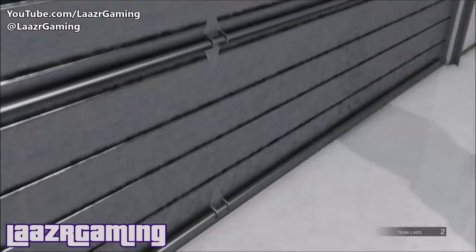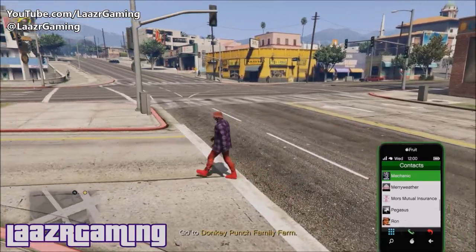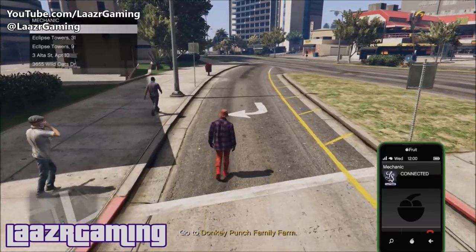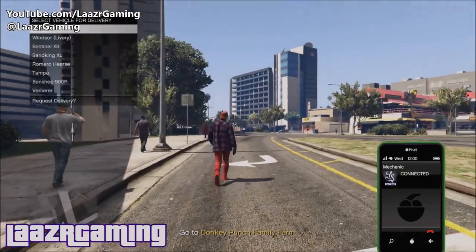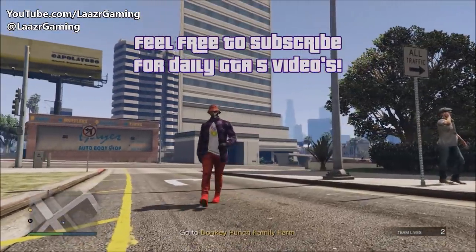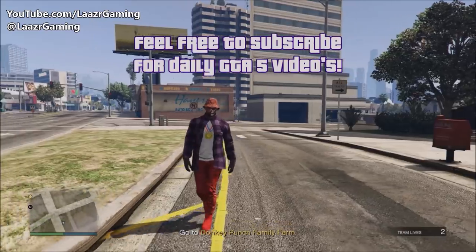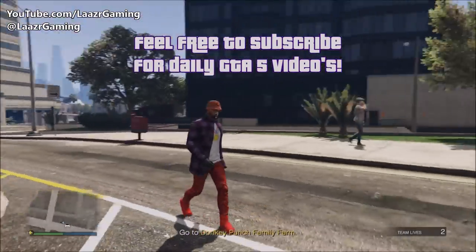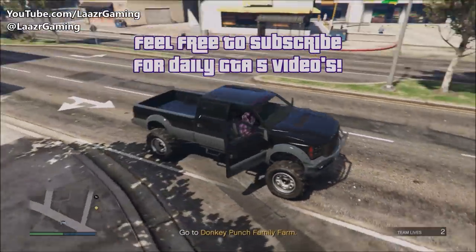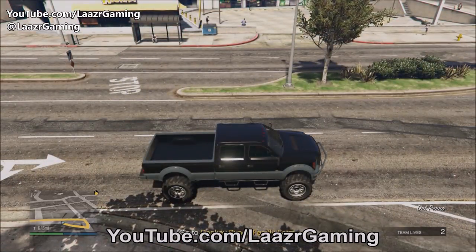Once the mission starts, exit your apartment and call up the Sandking XL you just ordered. I'm showing gameplay of calling my mechanic and ordering the exact Sandking I ordered five minutes ago — it's stored at my Wild Oats apartment. Go down to the bottom of the vehicle list and select Sandking XL. You literally don't have to mod it at all — just get the bog-standard one you bought off the website, don't take it to any LS Customs.